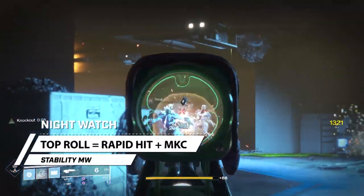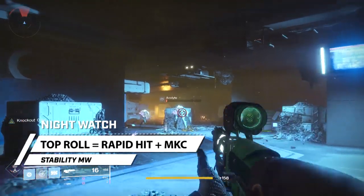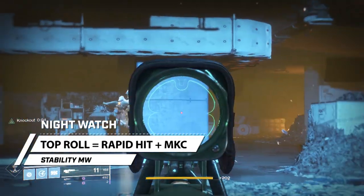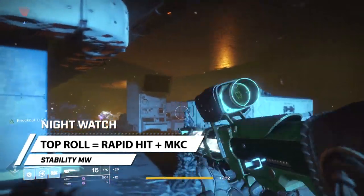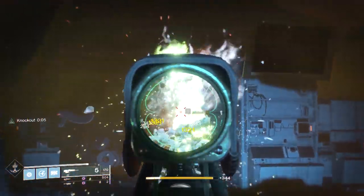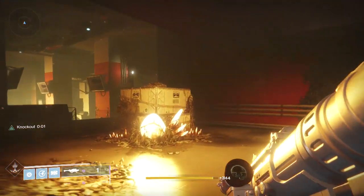The overall roll you want is Rapid Hit with Multi-Kill Clip — that makes this a very special scout rifle. You have 16 rounds or more, you get fast reloads, a stable shot as you're landing shots, and a 5-second timer duration for Multi-Kill Clip. That's the roll you want. Outlaw can sub in for Rapid Hit, but Rapid Hit is really what you want. Secondly, Rapid Hit or Outlaw with Rampage is also solid.